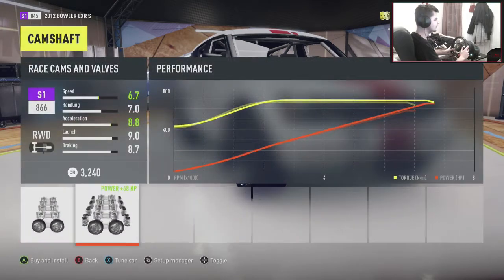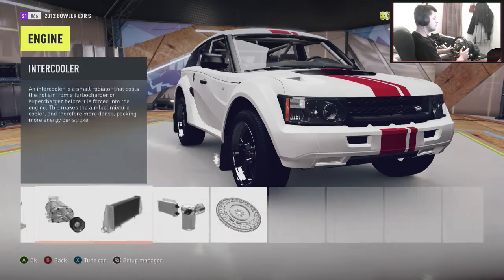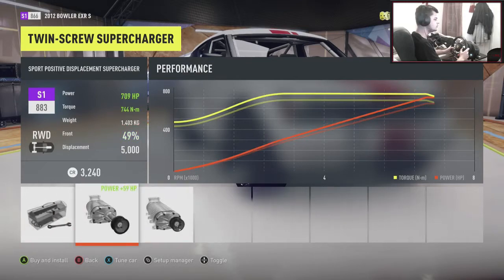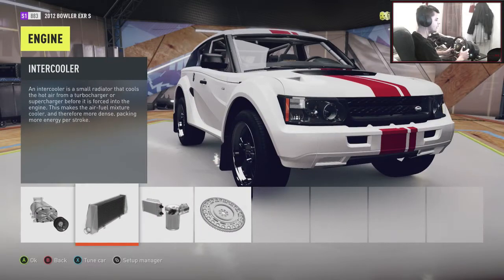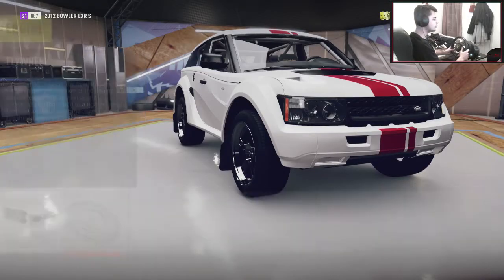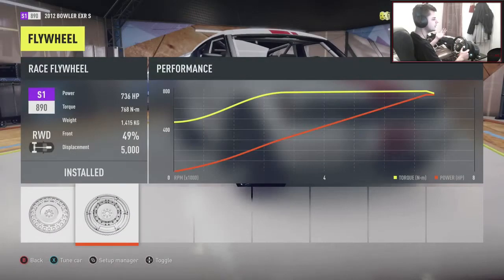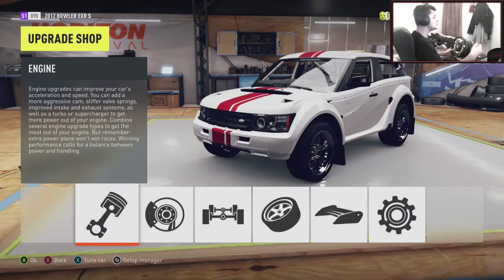Let's chuck on some camshafts in here as well. 650 horsepower - let's see what the supercharger takes us to: 748. Let's just do the sport supercharger right there. Intercooler we could chuck in as well - 736 horsepower. I know that's normally over the top for what I normally build, but this car is an off-road car, it's a jeep - we need the weight at 1,400 kilos, so we're gonna need the power to counteract the weight.